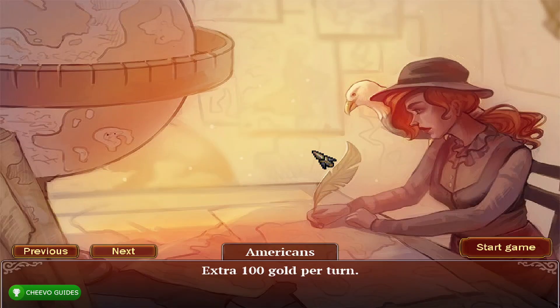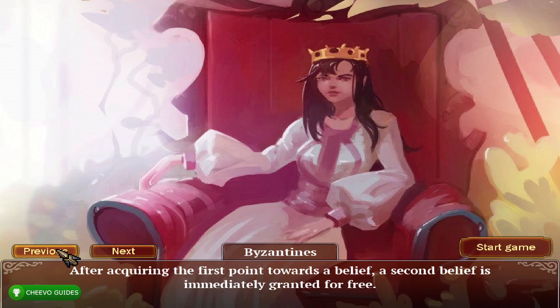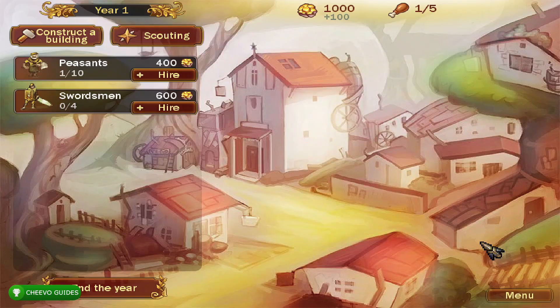What we're going to do is start up a brand new game. The main advice I have for you guys is to play as the Byzantines, as they basically get an extra faith skill after you upgrade your first one — it's kind of like a buy-one-get-one-free right at the beginning. So you want to select the Byzantines, play until you get your first upgrade, and you're going to automatically get that second upgrade for free.